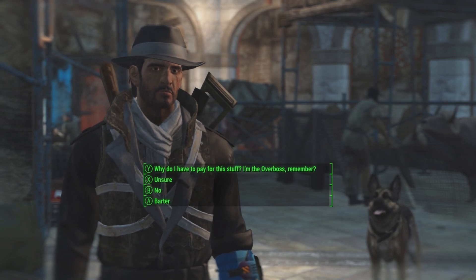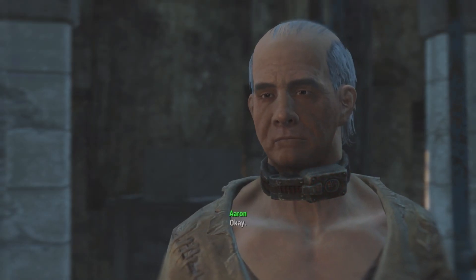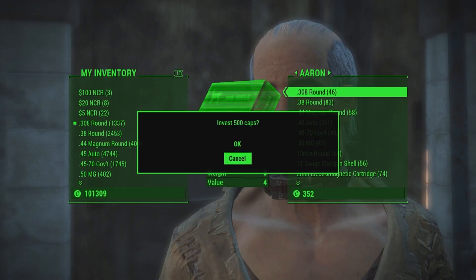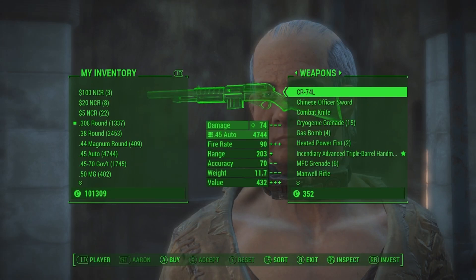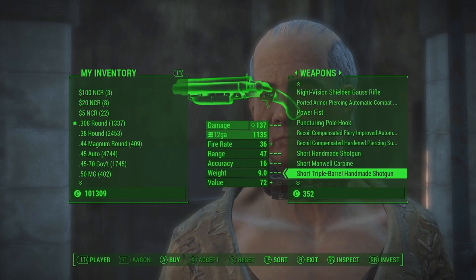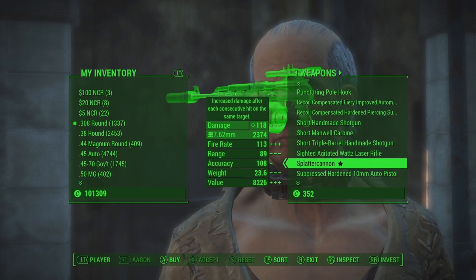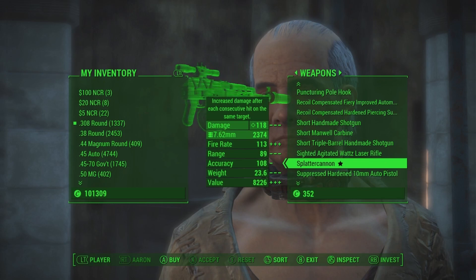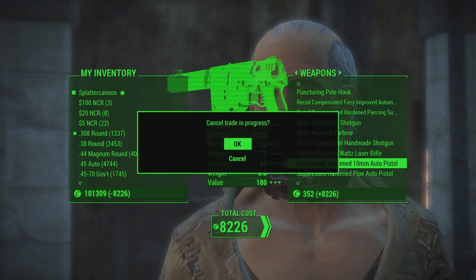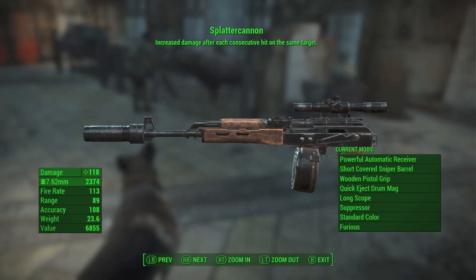After that conversation, we take a look at his inventory and near the bottom is Splatter Cannon. We'll purchase that. Splatter Cannon increases damage after each consecutive hit on the same target. It is a handmade weapon.